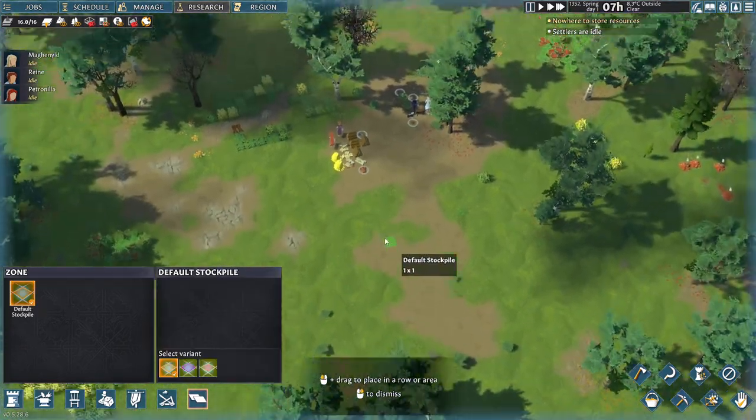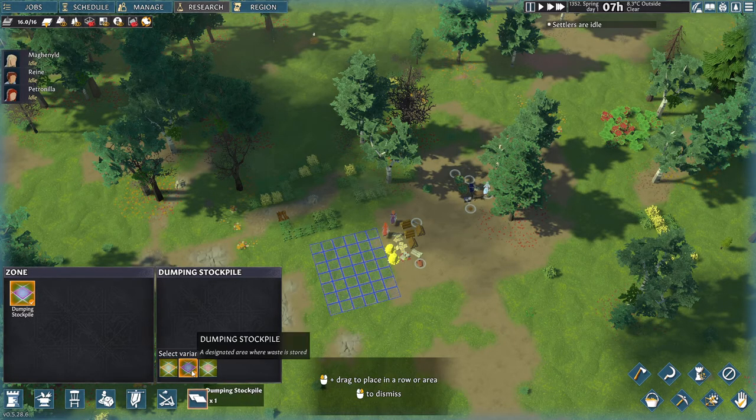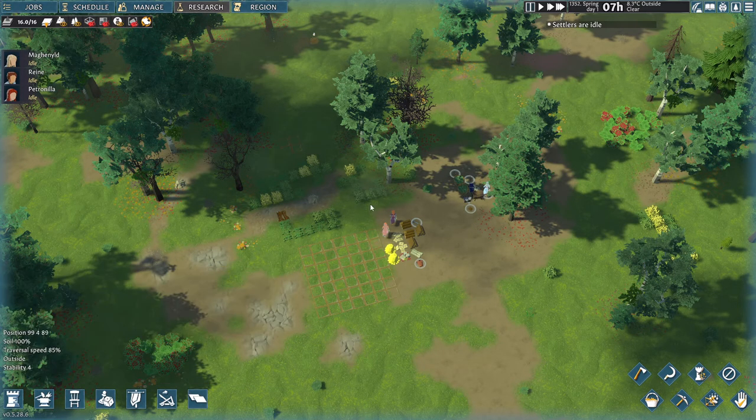The second thing you're going to want to do is create a stockpile zone — this is where they're going to put or move things. Whenever you're clicking on anything, on the right you can select variants. We can have a dumping site if we want to dump waste, or a warfare stockpile, which stacks the warfare gear so when we are attacked we can quickly grab it.